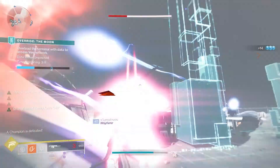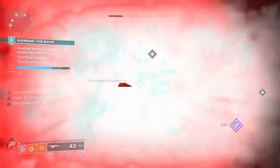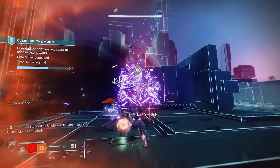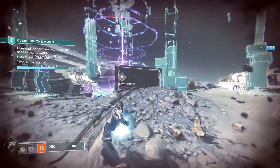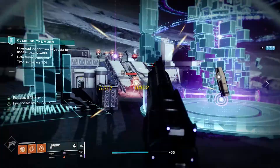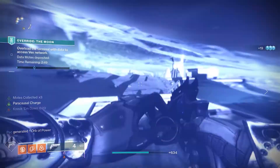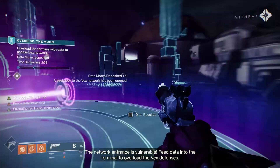Every now and then a portal will open — a big Vex portal — and Saint-14 or Mithrax will let you know. This is optional: if you go into the portal there's a mini-boss inside. Kill it and you get what's called a data spike, which you take out and bank in the terminal for a huge amount of progress. This mechanic lets you complete the event faster, but you don't have to do it. It's not hard — one person with the right weapons or mods can handle the mini-boss — and it makes you go faster through the activity, which is nice if you're just farming rewards.